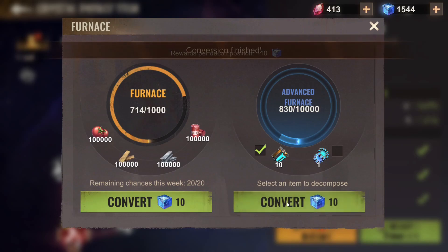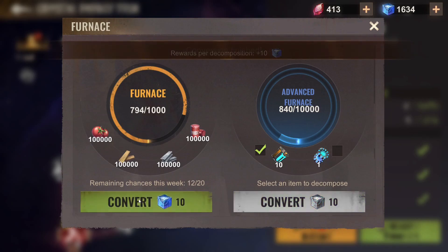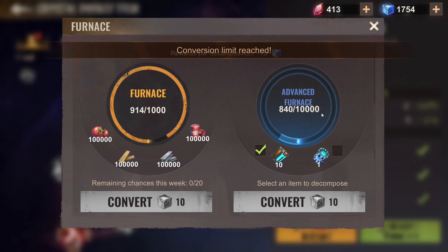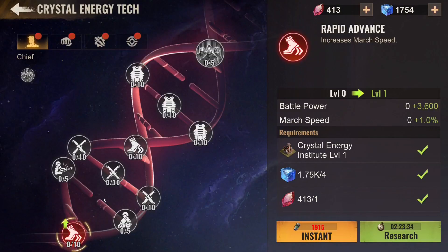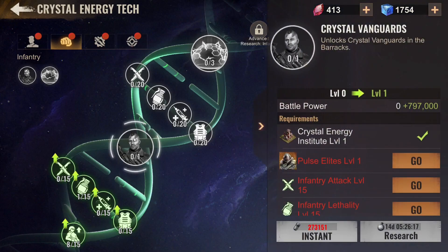By the way guys, what do you do when you get this mission or when you want to spend plasma? Do you come over here into the advanced furnace, or do you upgrade something? I think the best thing for me right now is to get these blue ones, because you need to spend quite a lot of plasma on them and with this weekly stuff it sure helps. I already upgraded some of this and I've got 400 left, so very soon — next week I think — I will be upgrading and using all 400. Let's see how close we are to crystal vanguards.